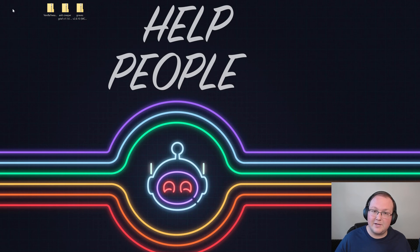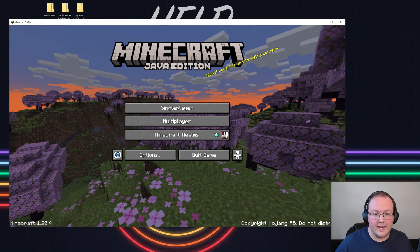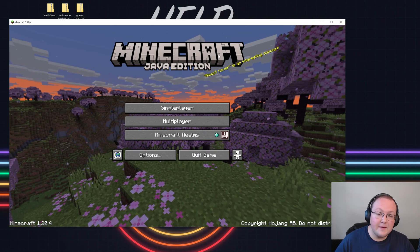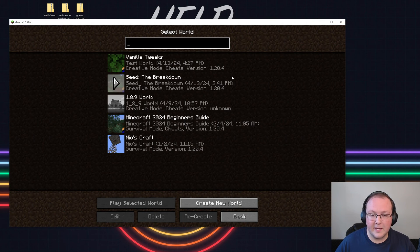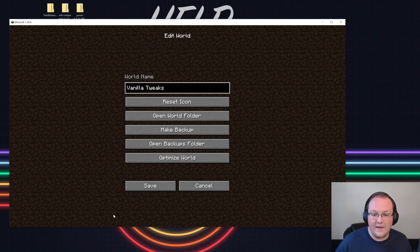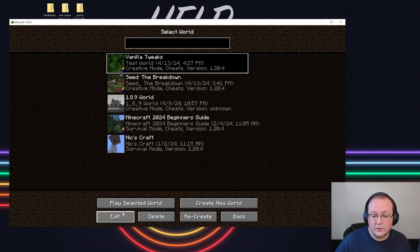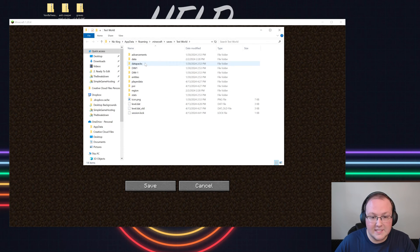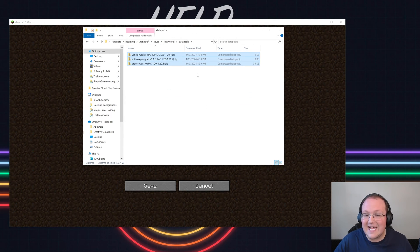Now we want to install these in-game. Open up Minecraft — from the main menu, click Single Player and find the world you want to use. Go ahead and click Edit on that world, then click Open World Folder. You'll have a data packs folder there. Open that up and drag and drop any data packs you want to add right into that data packs folder.